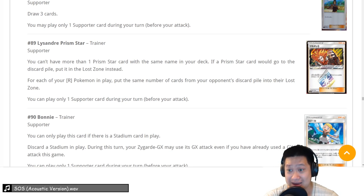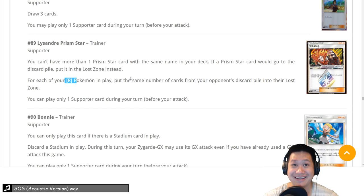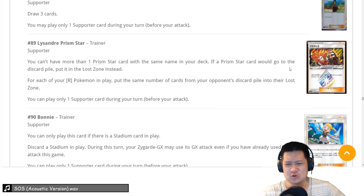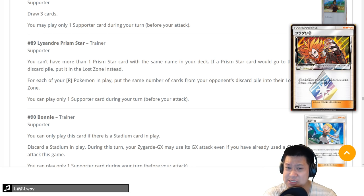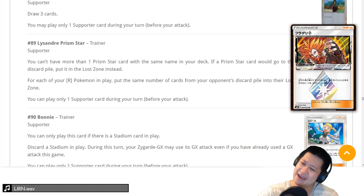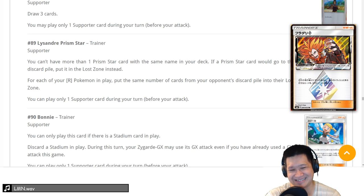We got Judge, Hala, and Lysander's Prism Star — man with a plan. For every Fire Pokemon you have, you can permanently put up to six cards into the Lost Zone. Very specific — does nothing to help you on the field. However, your opponent wants to recycle things like DCE and evolution lines. I can see it having a purpose, but it's going to cost me a draw supporter where Guzma is competing. I'll give it a 3 — it has a niche, I'd want to play it on a free turn, but Guzma could win me the game.